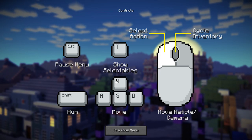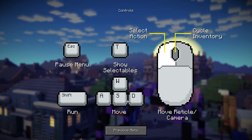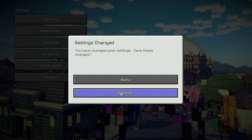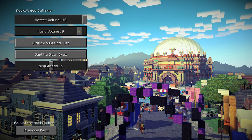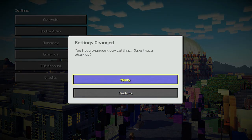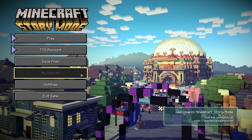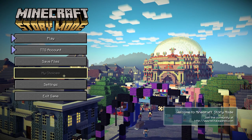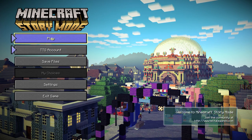Controls: pause menu is Escape, Shift to run, WASD and mouse controls, and T to show selectables. We also have multiple save game slots, which is always cool for games with choices. There's a 'My Choices' section which is blank because I haven't made any yet. I've got a TTG account option but I don't plan on setting that up. Let's play Story Mode.